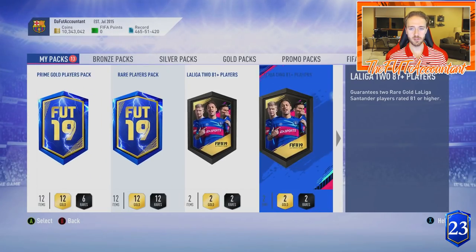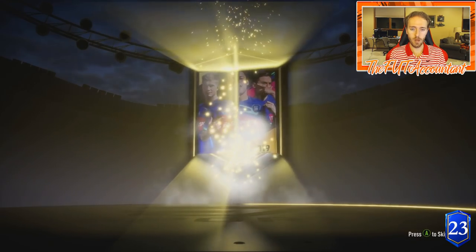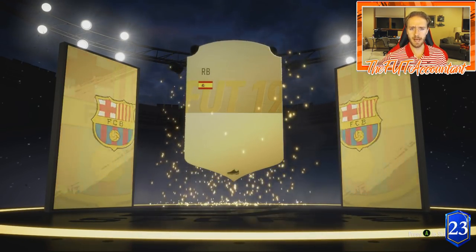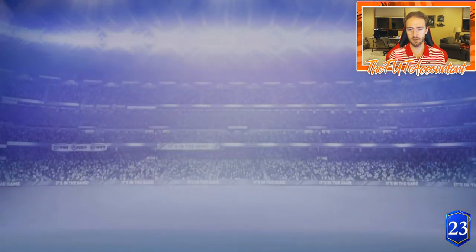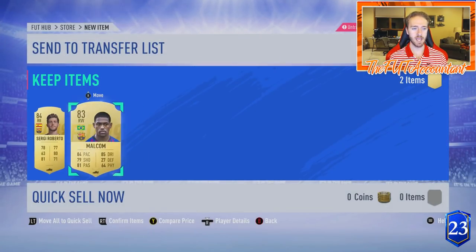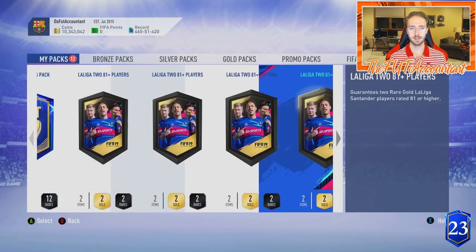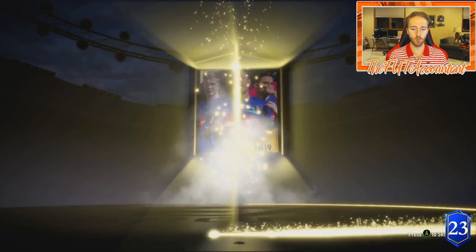These packs are very craftable and worth doing because of the 83s, 84s, and 85s you get. I'm not showing it well right now by not packing blues, but from what I've seen in the community, people are packing great cards. We get Sergio Roberto — a right-back from Barcelona, perfect for SPCs — and Malcolm as well. A nice green link for an 84 or 85-rated SBC squad. TOTS cards make it even better.